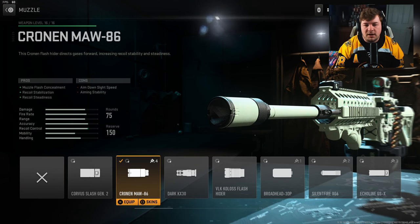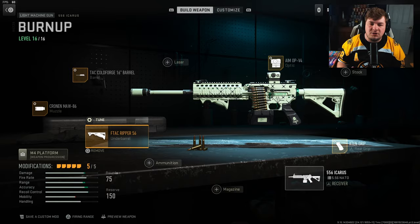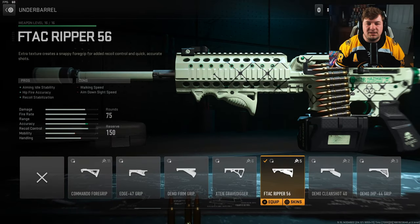For the muzzle, you want the Cronin Maw 86. It's going to give you muzzle flash concealment to keep you off the mini map, along with recoil stabilization and recoil steadiness. Tuning is going to be negative 0.42 towards aim down sight speed and plus 0.23 towards gun kick control. The last attachment is the F-TAC Ripper 56, giving you aiming idle stability, hip fire accuracy, and recoil steadiness.